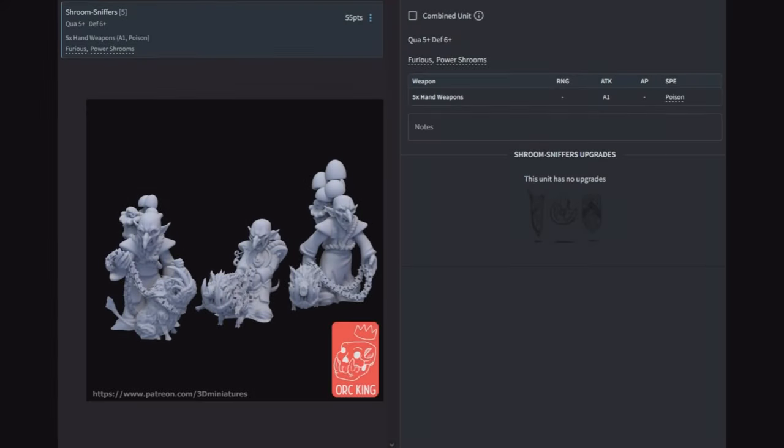Shroom Sniffers — five of them for 55 points. Quality five, defense six, one attack each with poison, furious, and Power Shrooms. These are the guys that give your units plus one to hit. It behooves you to have one of these follow behind every one of your combat units. For 55 points you increase the output of your units by a flat 18%. Worth it. If you want to actually do something in a game, have these guys following around your goblins handing out the good stuff.